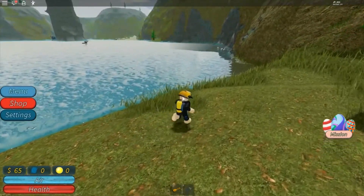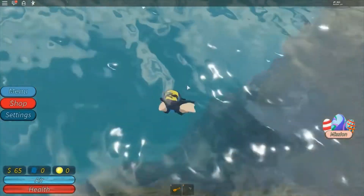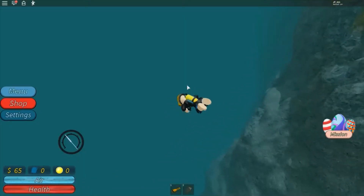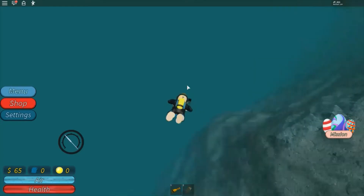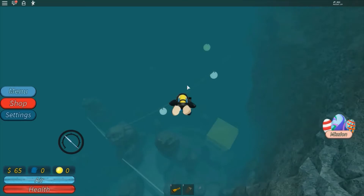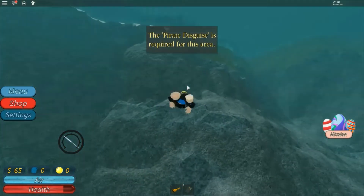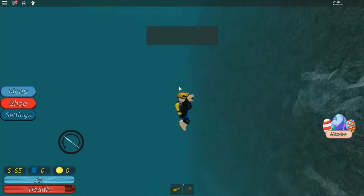What I should do is go towards an edge where the caves were. That's somewhere I haven't gone to yet. Nope, nope, nope, nope. Now we know where the pirate area is. Pirate area.